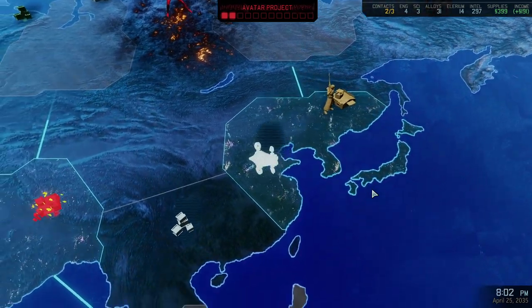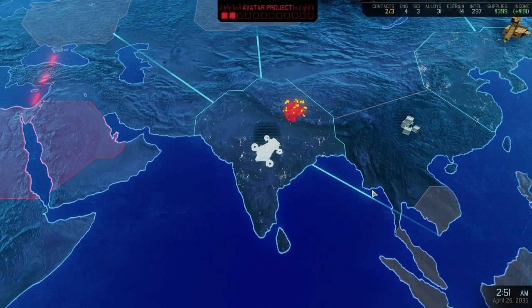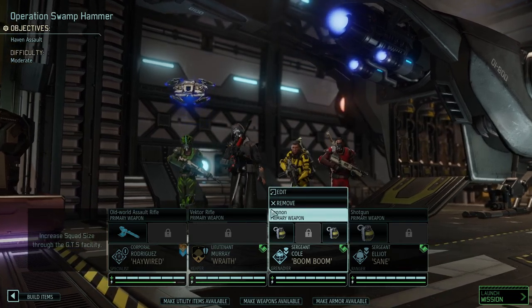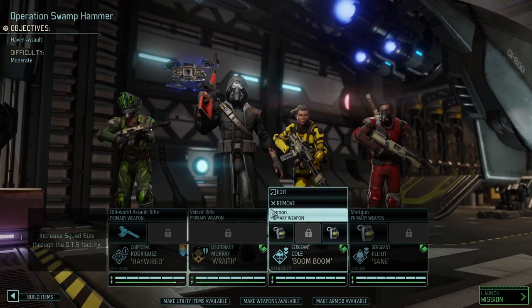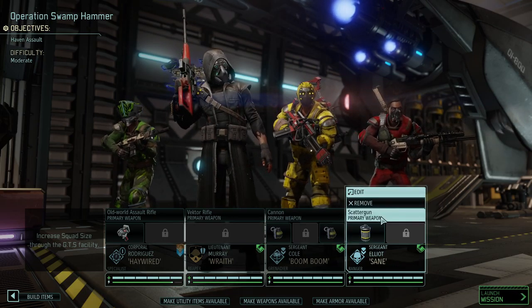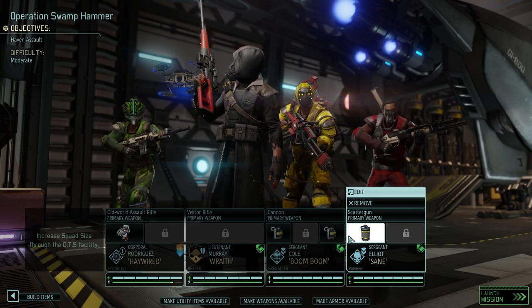So far our Reaper has been the MVP of this run. It's good to see that in every single challenge another MVP kind of arises. Let me just outfit the team real quick. Sane is going to use our normal shotgun, the DLC weapon, and a flashbang.